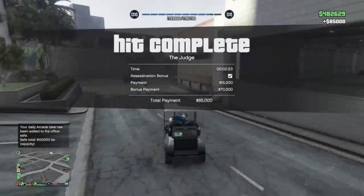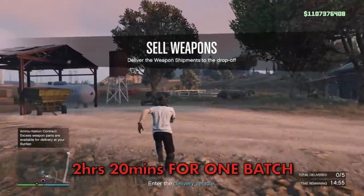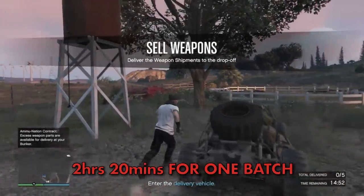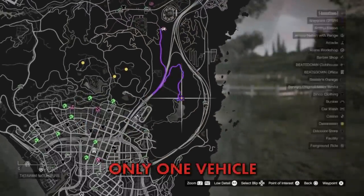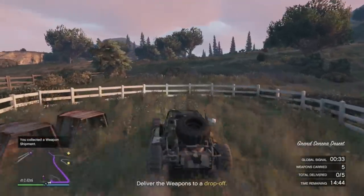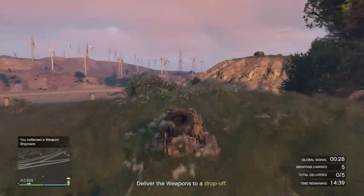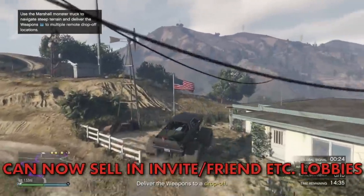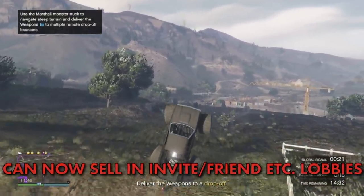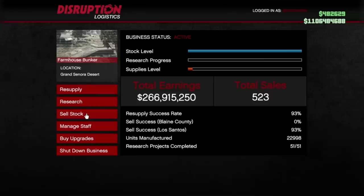Always buy the supplies — with all upgrades purchased it will take 2 hours and 20 minutes to burn through the supplies in order to make one batch of product, and you will need to be online in the game to do this. This can sell for 210,000 dollars each time and will only ever give you one selling vehicle, making it probably the easiest way to sell your bunker stock, especially as a solo player. It also means that you will never get raided as you have not surpassed the raid amount threshold. Now that you can sell in invite and friend-only lobbies, this makes the whole selling thing even easier as you don't have the extra hassle of looking out for potential griefers.